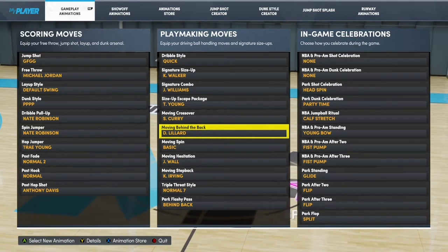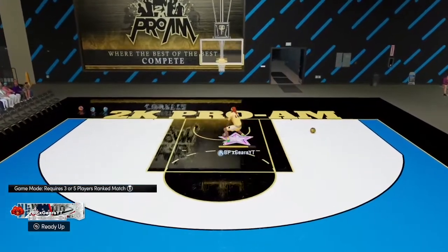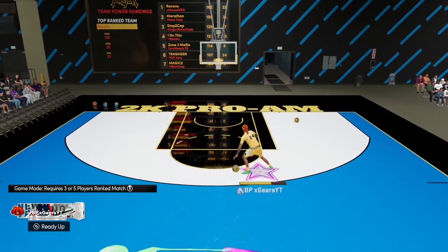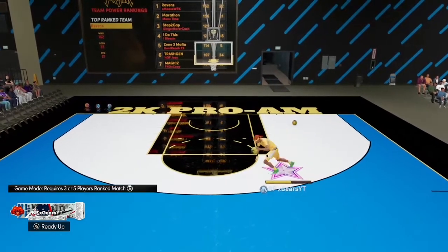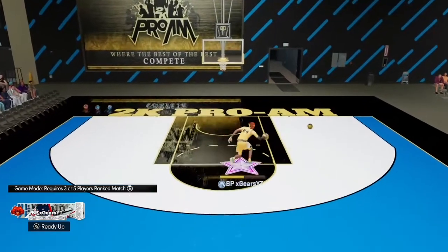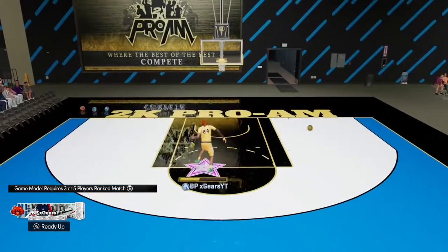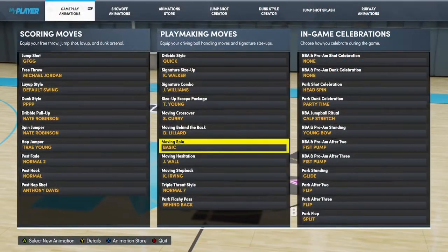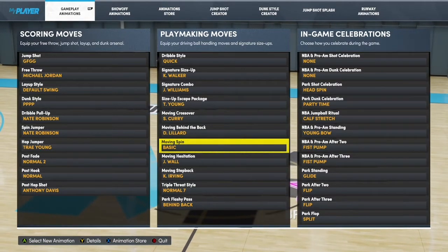Moving behind the back — Damian Lillard. This is a pro-style move from the old days; you'll see a lot of YouTubers use this behind the back. It's very quick, it breaks ankles, and blows right by people. To trigger it, flick diagonal down-left on the analog stick while driving toward the basket. Don't hit straight down or you'll do a snatch back — it's got to be diagonal left or diagonal right while moving toward the basket.